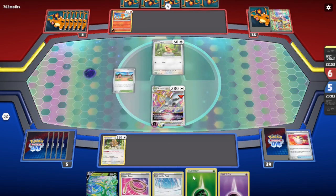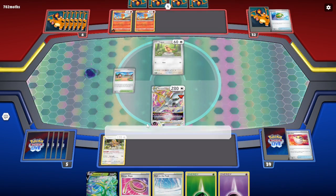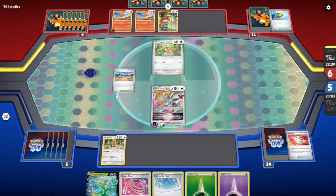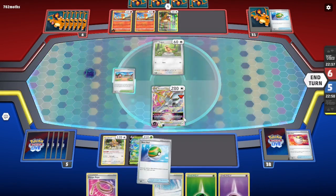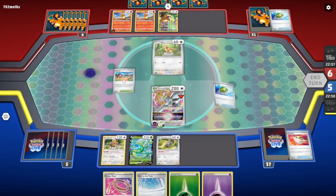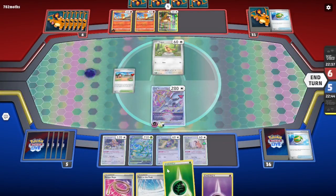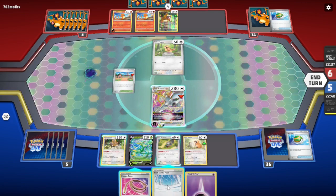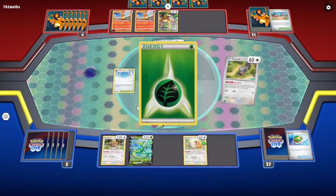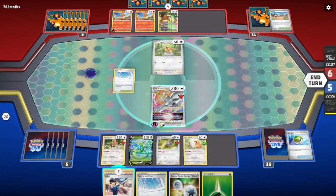Alright, we get the Superior and we get the Path. I can use the Artazon to get a Squivet so we can draw some cards. I can get a second Bidoof probably. Attach and play down the Path. Getting Boss on this would be pretty good — no Boss unfortunately, but I will Judge.